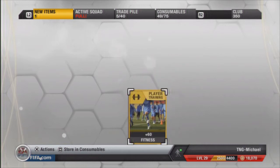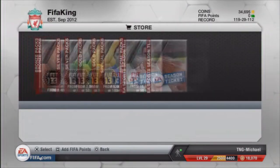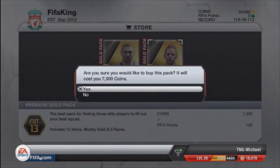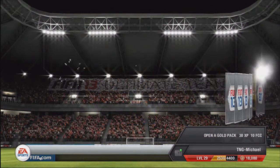I'll open my second pack, play a game or two and just see how it progresses from there. Now I'll open a 7,500 pack - please, give me something good, come on, fingers crossed. I've always wanted an inform gold card, but what have I got?